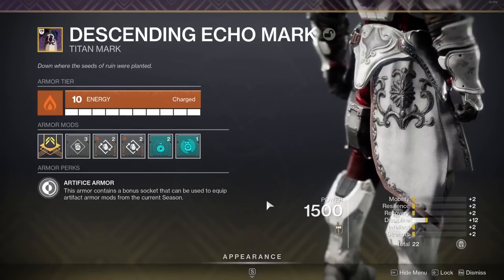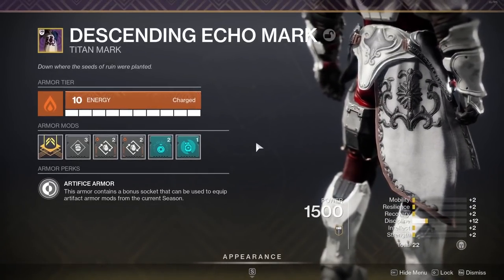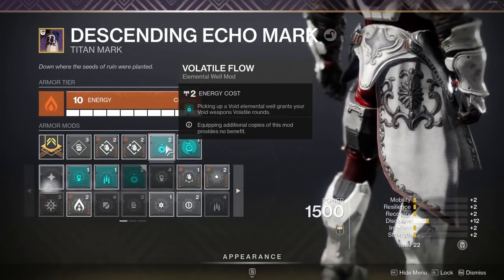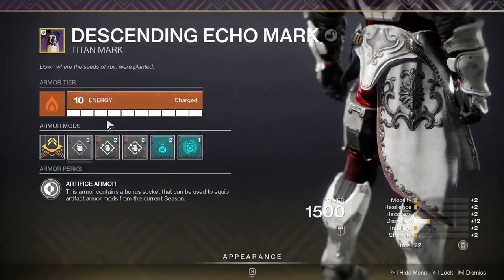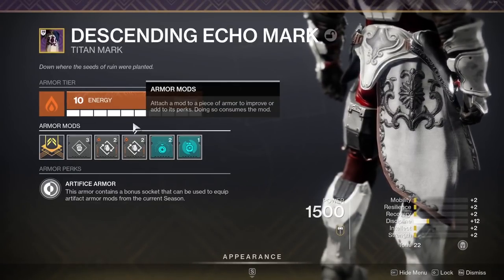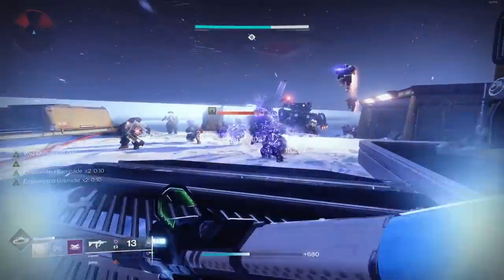With a masterworked artifice armor class mod you can get creative with current artifact mods. I fit Overload Grenades since Overload SMG isn't super reliable. Volatile Flow is the main component. I can also fit a three-point stat mod and double Bomber so grenade cooldowns come back much quicker when casting barricade. With Heart of Inmost Light you're constantly using grenade, melee, and barricade, and these mods help you loop those abilities.